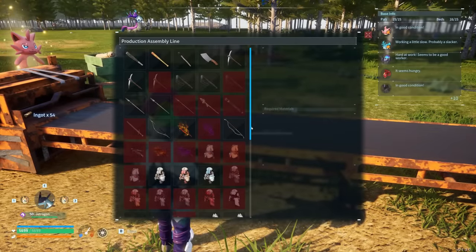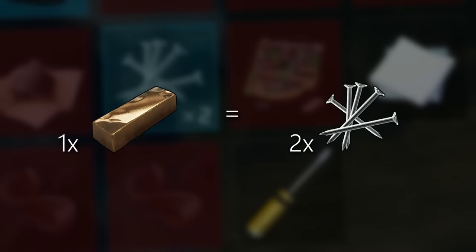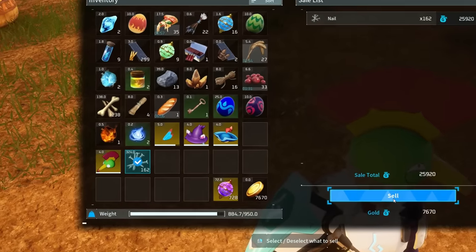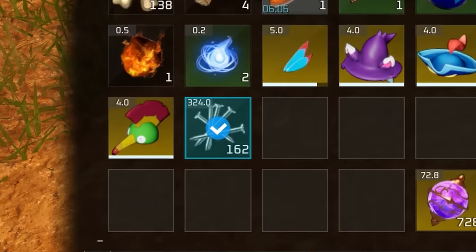Making extreme money in this game is easy with ingots. These can be turned into nails and sold for a nice price to merchants. I found this to be one of the best ways to make a lot of money very easily in the game just by utilizing this conversion.